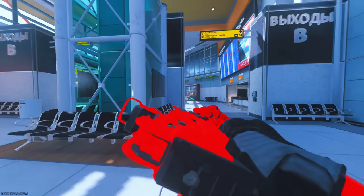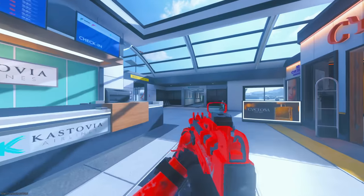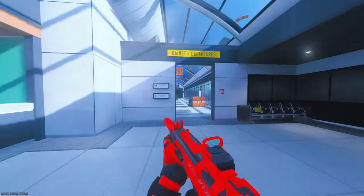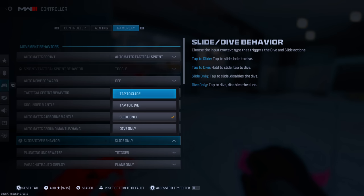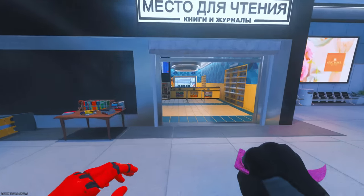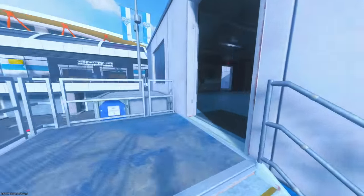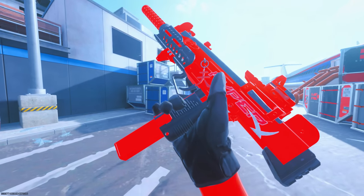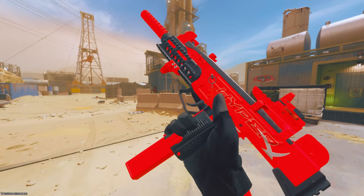I'd recommend turning tac stance off — it just activates whenever you're trying to slide or aim, which is annoying. Turn that off in the settings. I personally do prefer to keep dolphin dive on because it's really useful for getting down a hill or getting away. And if you already know some of these things, feel free to skip through the video — everything is timestamped.